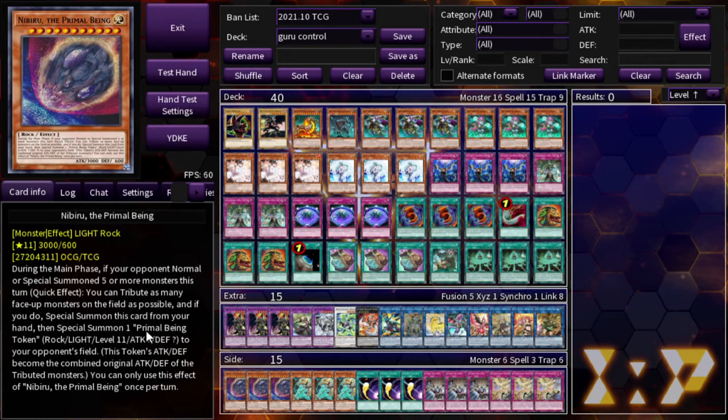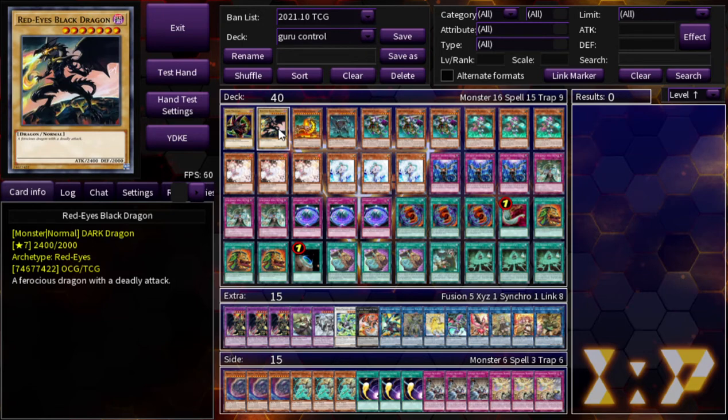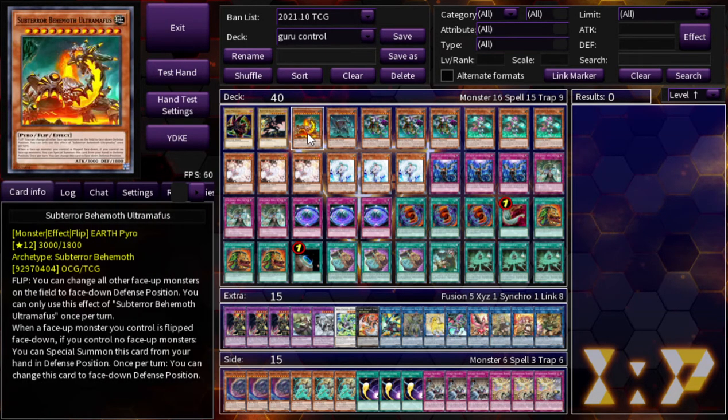What's going on everybody, it's your boy Spencer doing the deck profile for Guru Control Subterra — whatever you want to call it. We'll go ahead and get right into it. Starting off with the bricks here: Dark Condition and Red-Eyes Black Dragon, of course for the Red-Eyes fusion package. You just have to run these — it's kind of what makes it balanced, if you want to say that.